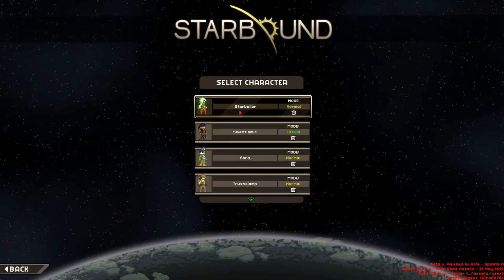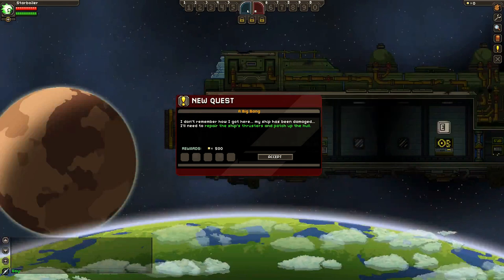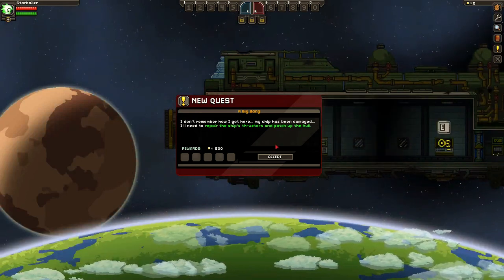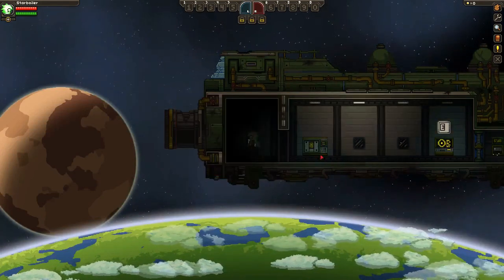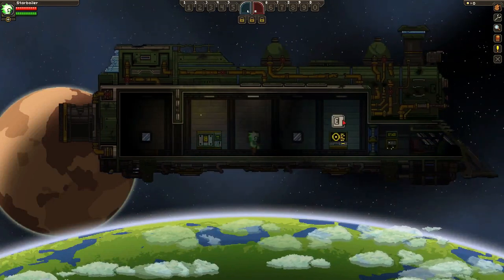After you create your character, you've just got to click on them again, and you get this new quest that pops up. It says: I don't remember how I got here. My ship has been damaged. I'll need to repair the ship's thrusters and patch up the hull. So you accept your quest, and as you can see, there's one big flashing E right here — they want you to come over here and press E.